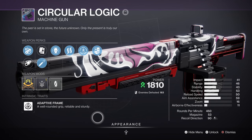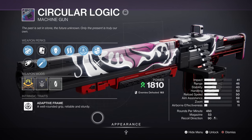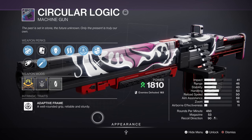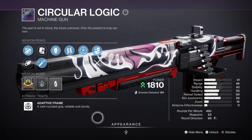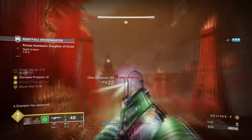Circular Logic has a number of great perks to pick from — Envious Assassin, Frenzy, Hatchling, and Vorpal — and it also comes with the Nanotech Tracer Rounds origin trait, which is an extra damage boost similar to how Quicksilver works. My version has Envious Assassin and Hatchling, which is all PvE-based and is suitable for mini-boss to boss fights when you really want to inflict long and continuous damage over time.